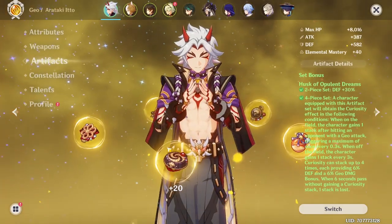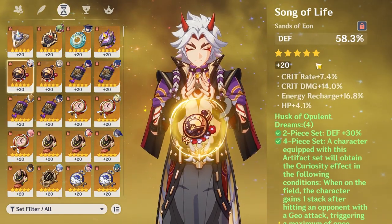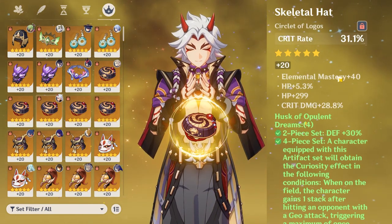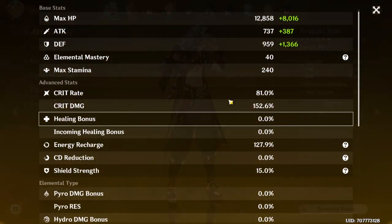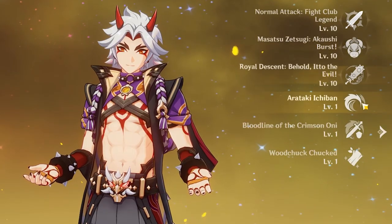As for my build: crit damage and crit rate on the flower, crit rate and crit damage with a bit of ER on the feather, DEF% sands with some crit rate and crit damage, a Geo damage bonus goblet, and a crit rate circlet with some crit damage. His final stats are 1.1k attack, 2.3k defense, 80% crit rate, 152% crit damage — they could be more balanced, but that's what we're working with — almost 130 ER and a Geo damage bonus.